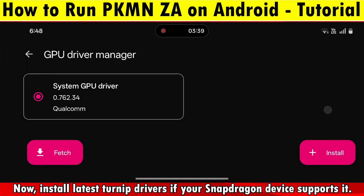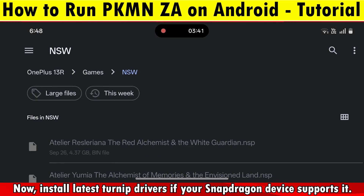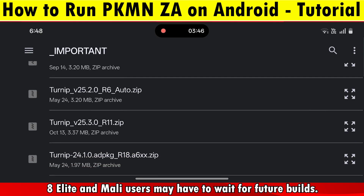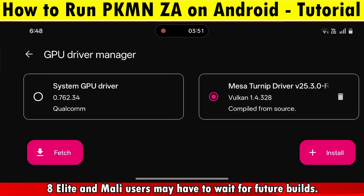In the drivers section, install the latest Turnip Drivers if your Snapdragon device supports it. 8 Elite users and Mali users may have to wait for future builds to get the game running properly.